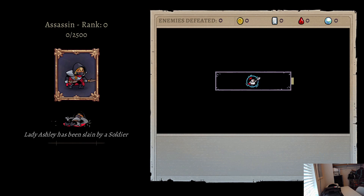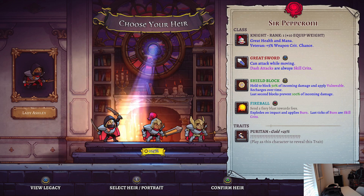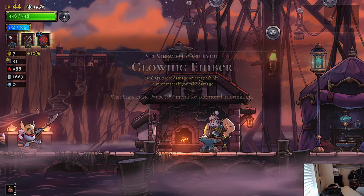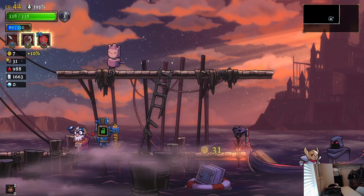Looks like we're doing another run — three runs in one episode. I liked this character, it's literally the same character, same traits and everything. Valkyrie — you know what, we haven't played a valkyrie in a while. And just get me one of them — seven gold, get us out of here.